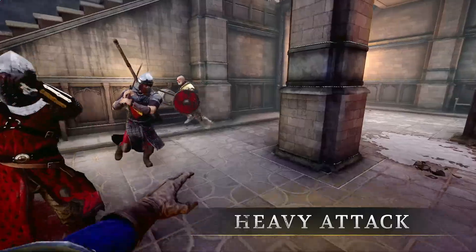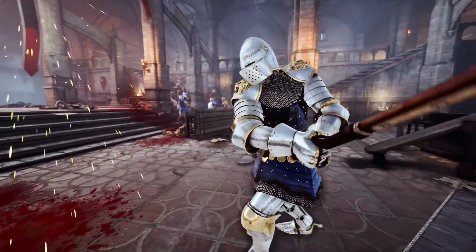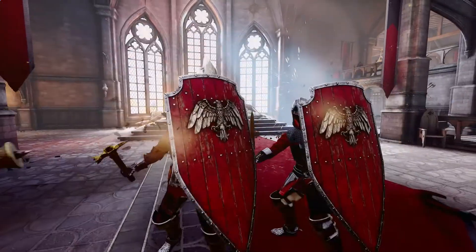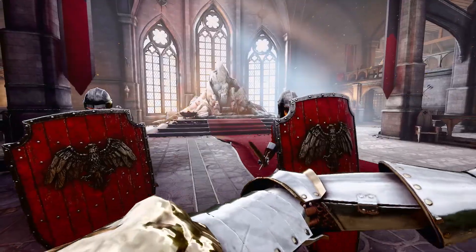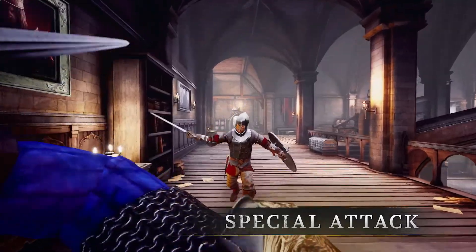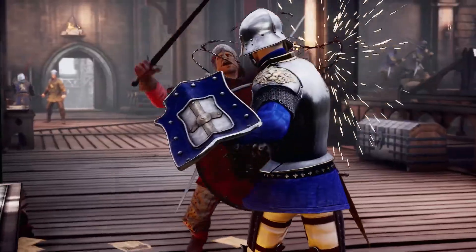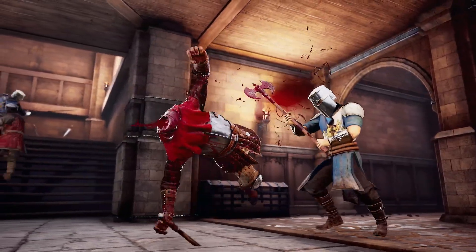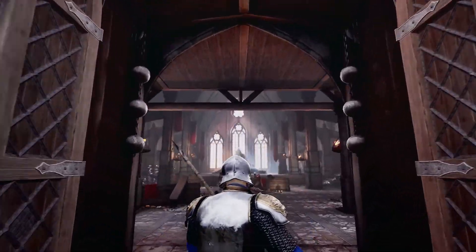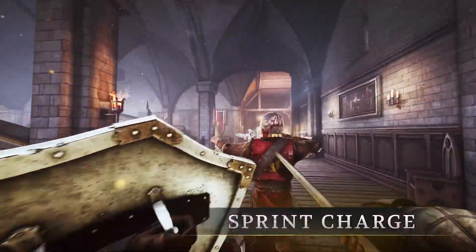Each of the basic attacks — Slash, Overhead and Stab — can be held down for higher damage. Heavy attacks are useful against blocking or multiple opponents, as they will continue through an opponent's counter. Special attacks are a high-risk-reward move that consume a huge amount of stamina with the potential for massive damage. Once running at full speed, you can tackle players to the ground or launch powerful sprint attacks.